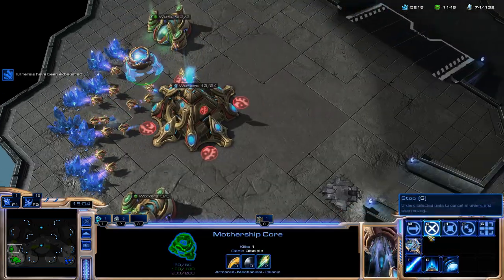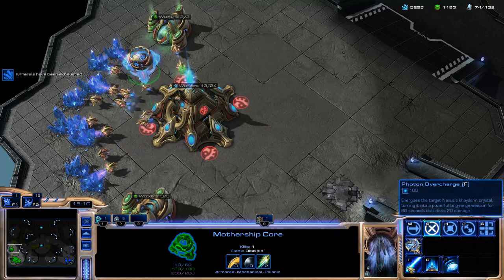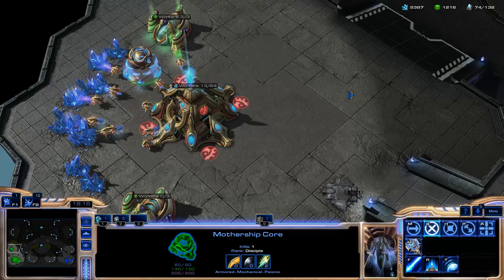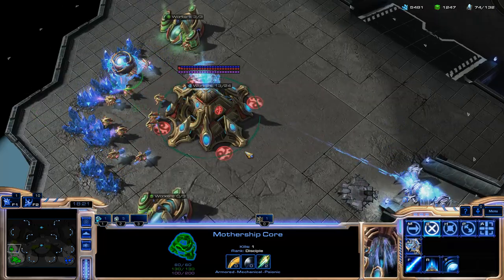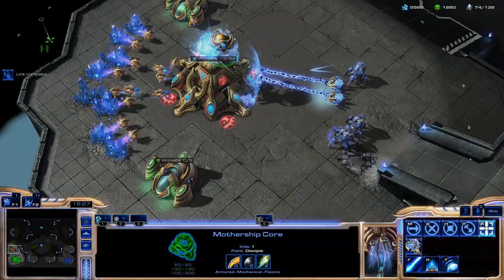The video jumped ahead a little bit. I'm going to show you how Photon Overcharge works — I need the computer to attack me. You can see I'm going to use this ability on my Nexus to fend off an attack. I see the computer — let's look at that range on that. It does a good amount of damage with a nice attack speed.